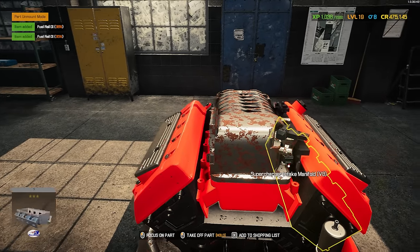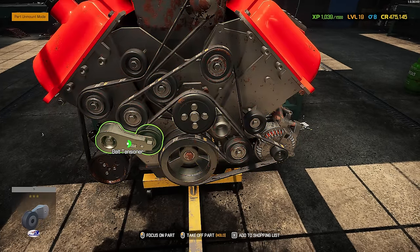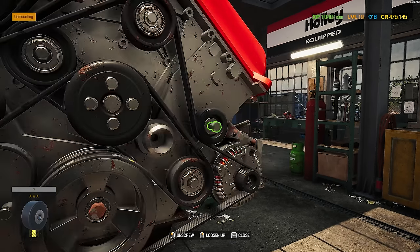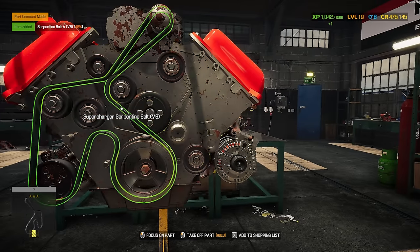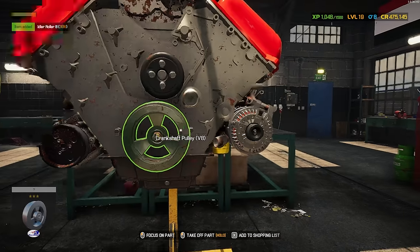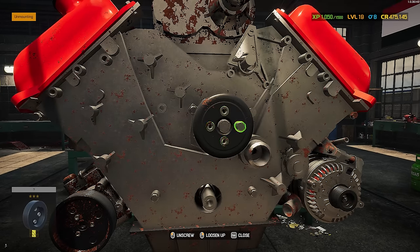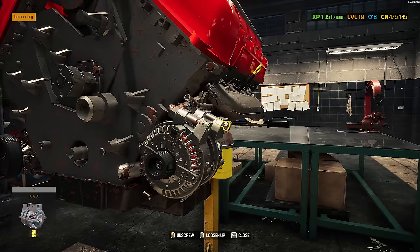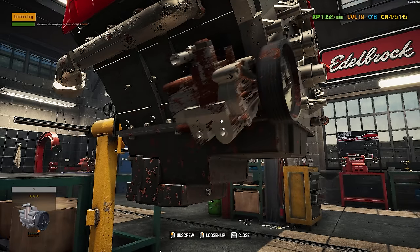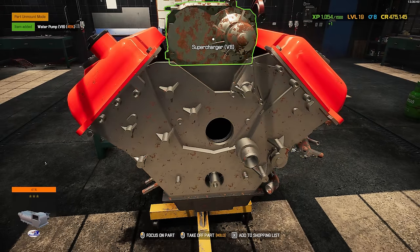Let's go ahead and grab the fuel rails — one there and one there. Then all the pulleys on the front: start with the tensioner, then the idler roller, grab the belt, and then watch me pull off a bunch of pulleys in sped-up time. Harmonic balancer can come out — we'll use some penetrating oil on it. Then the water pump pulley, all four bolts. Let's grab the alternator while we're over here. Power steering pump — there it goes. From here we can pull out the water pump. All three are out and we can move to the supercharger.